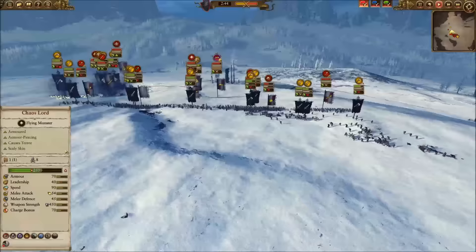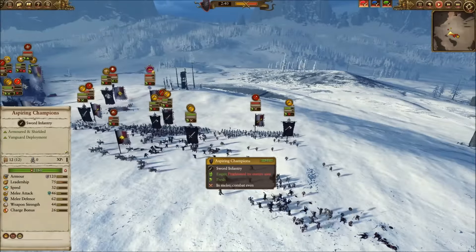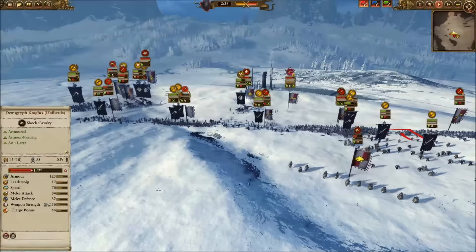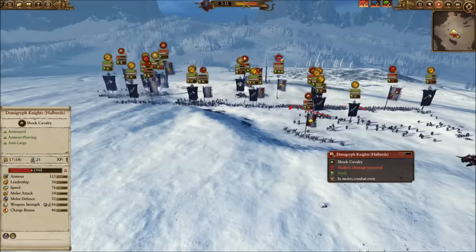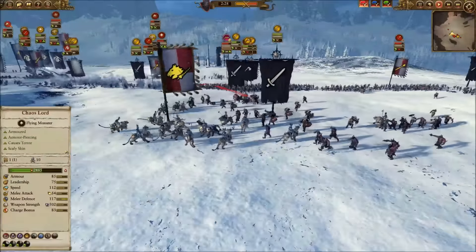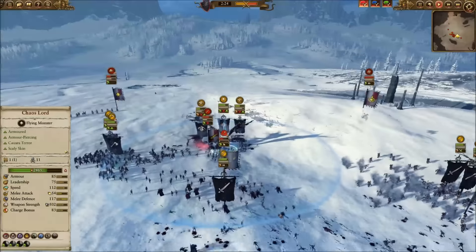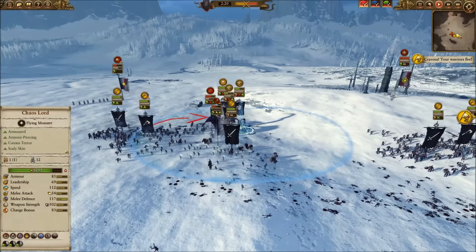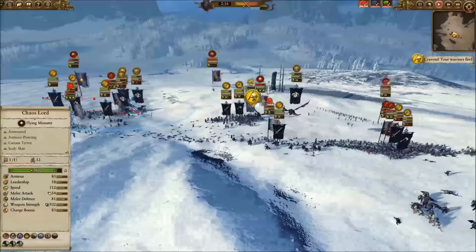He brings in Karl Franz to relieve the pressure. On the right flank his Demigryphs are trying to get away, and I'm going to recommit my infantry to the infantry battles, realizing I can't catch the Demigryphs. But then he turns around with his Demigryphs — that's fine, that's a fight I'll take. Over on the left he has just a unit of Great Swords and my infantry is pouring in. His beat-up Demigryphs are sitting out for the time being.